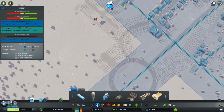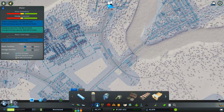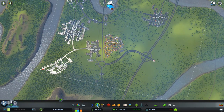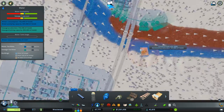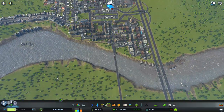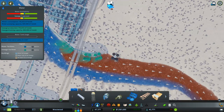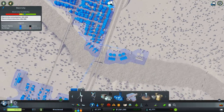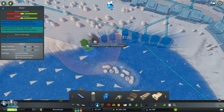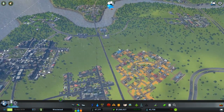Let's make sure all these guys have got water — some of them don't and they're already complaining. Water availability is low, so let's solve that. Let me add another sewage treatment plant and make sure that's hooked up. Then water pumping — that's up here somewhere. Let's add another couple of those. There we go — that'll take care of that.